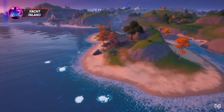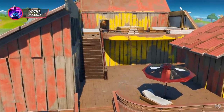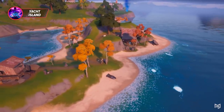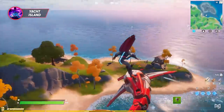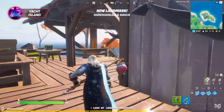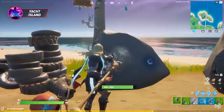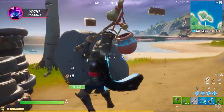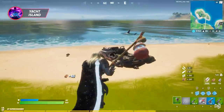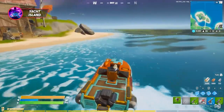The next drop spot is at the islands way north, where the yacht used to be last season. The yacht not being there cuts down on loot, but the upside is this spot is now a lot freer than it was in Season 3. Start by landing at the big shed on the west side of the island — you can find up to two chests, a ton of brick and wood, and some floor loot. After you're done, go east and loot the rest of the island; there should be enough brick and wood to fill you up, so don't forget to farm it. Once done on the island, check for the chest by the boat on the shore, then rotate northwest along the coast.